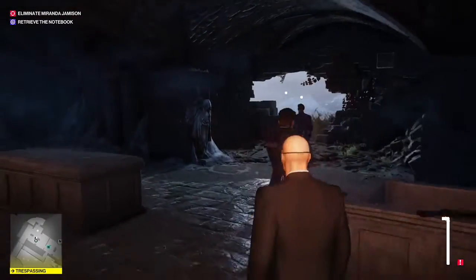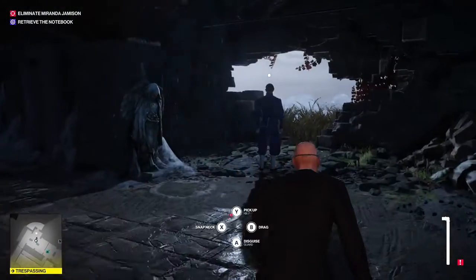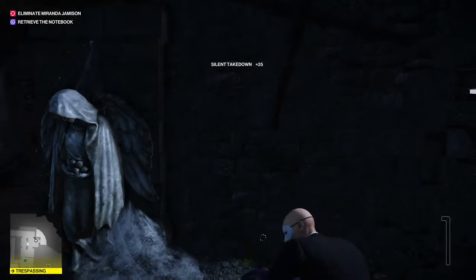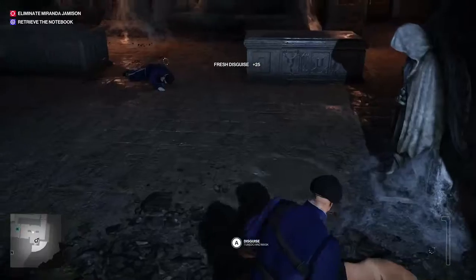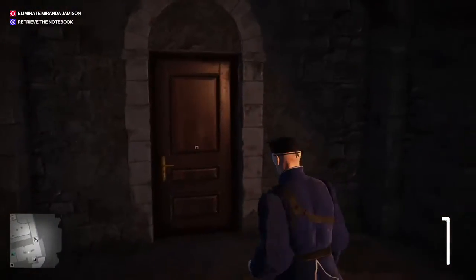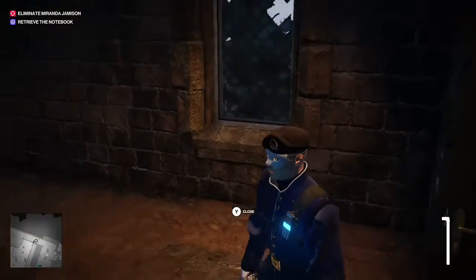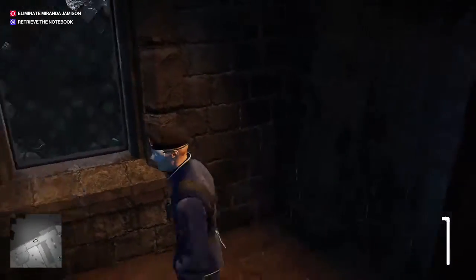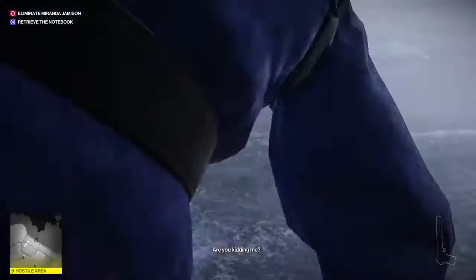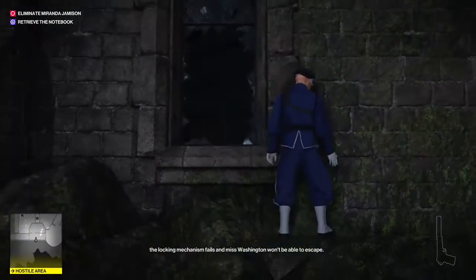So you have to knock out these guards with the pole that you grabbed while the guy's standing up, or else they'll hear you. Change his uniform and keep on running. This first door you'll open through, you want to close it. For some reason, the guard in the next room beyond that will sometimes see a body if you leave both doors open.